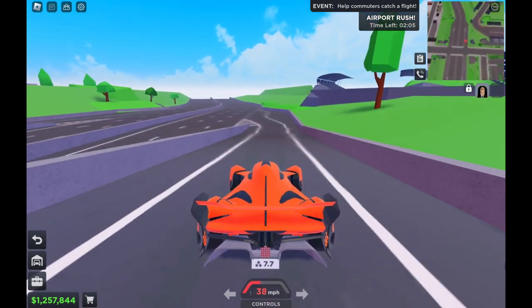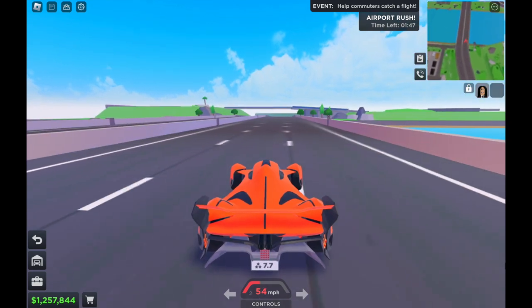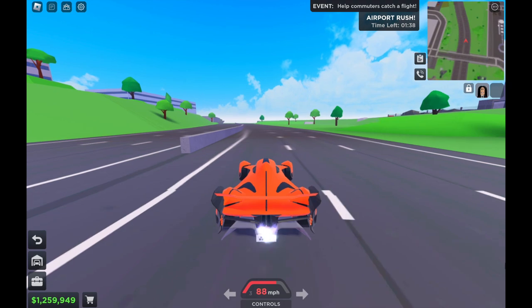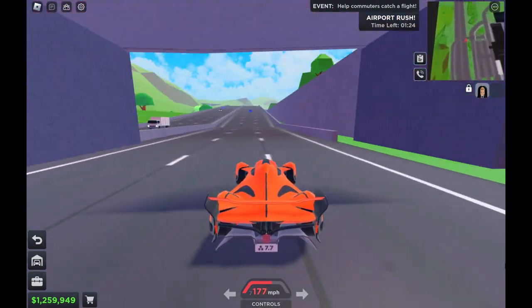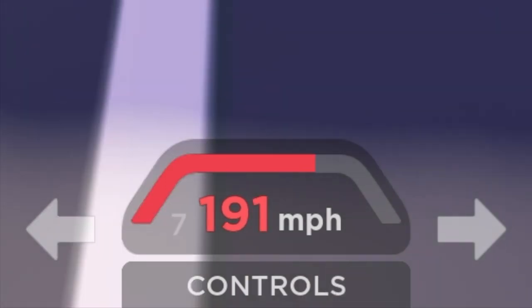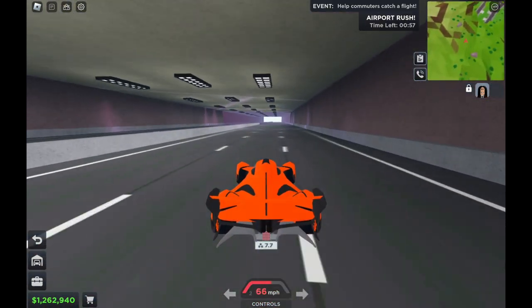I'm going to do a test drive right now. Let's go for 0 to 60. I think it's three seconds — first gear reaches 60 miles per hour from a head start. Let's check the top speed. It goes 206 miles per hour.